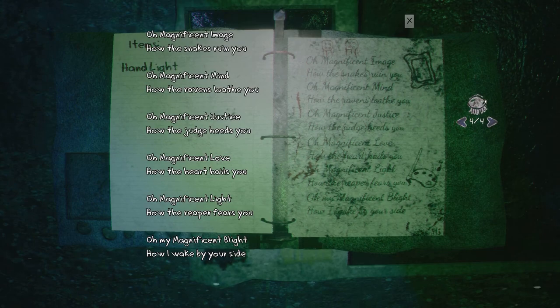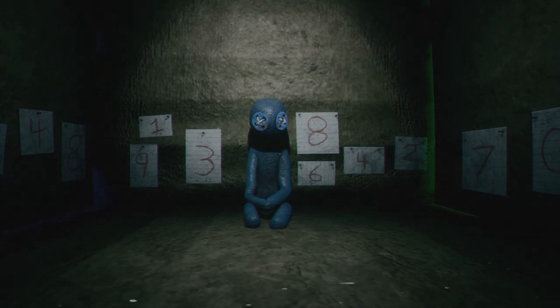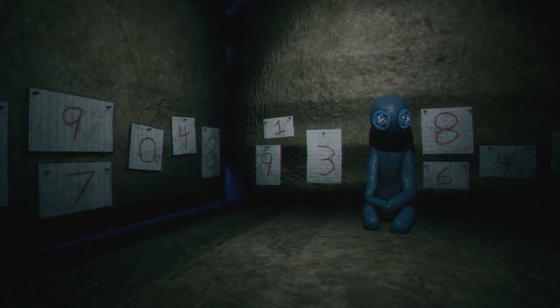There's a gallery poem: 'Oh, magnificent image, how the snakes ruin you. Oh, magnificent mind, how the ravens loathe you. Oh, magnificent justice, how the judge heeds you. Oh, magnificent love, how the heart hails you. Oh, magnificent light, how the reaper fears you. Oh, magnificent blight, how I woke up by your side.' So this seems to be giving us a combination through the note — snakes, ravens, judge, heart, reaper, and wake. It's the placement of the pictures. Oh my god, he's in here now — that's creepy. He's following us around — it's the guy with button eyes. So one would be the first number, and next one would be ravens, so we need to find where the ravens are.